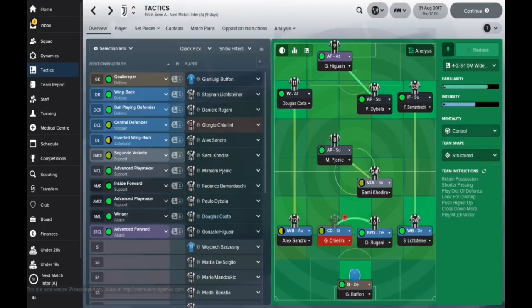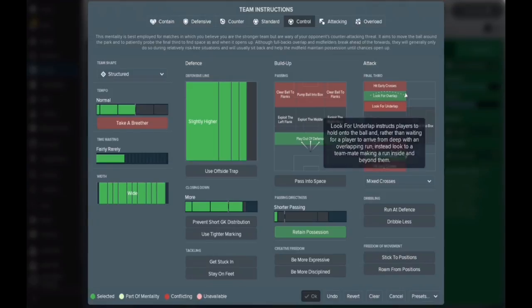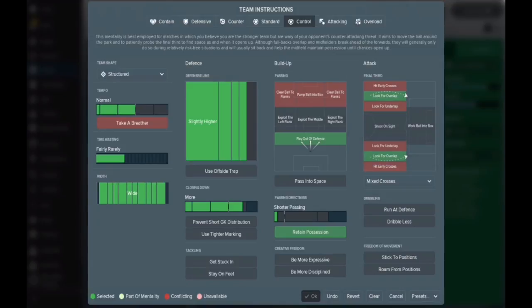On to the mentality — it's set to control and structured. I do flip between control and standard sometimes depending on the match type; against bigger teams I sometimes go to standard. I've got it set looking for overlap. For build-up, there's playing out of defence, hopefully through the ball-playing defender. Shorter passing keeps things crisp — I've got an abundance of players who are good on the ball. Closing down as much as we can, paired with a higher defensive line, just seems to work really well. High line, pressing as much as we can, playing out wide, looking to retain possession — it all works really well together.